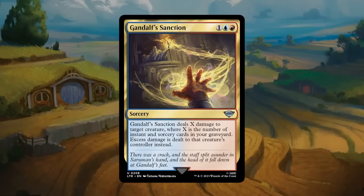Gandalf's Sanction: one plus blue plus red for an uncommon sorcery. Deals X damage to target creature where X is the number of instant and sorcery cards in your graveyard, then deals X damage to that creature's controller. In a dedicated blue-red deck with lots of cheap instants and sorceries this is a solid removal spell, but it requires commitment to the theme. It's a payoff for being blue-red rather than an early pick, and could also synergize with blue-black mill cards to fill the graveyard. Gets a C, but has a lot of potential in the dedicated blue-red deck.